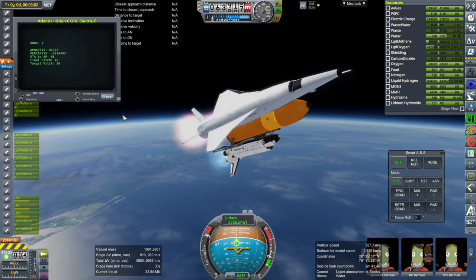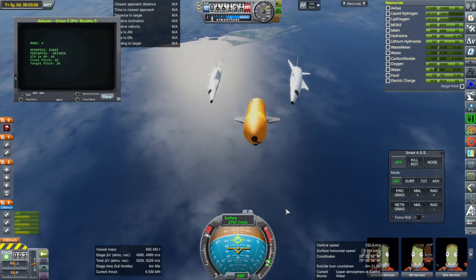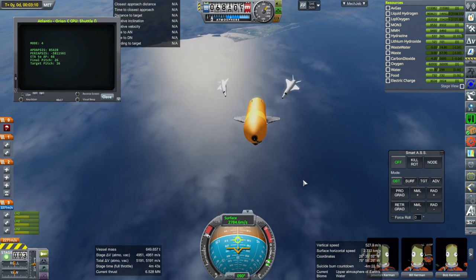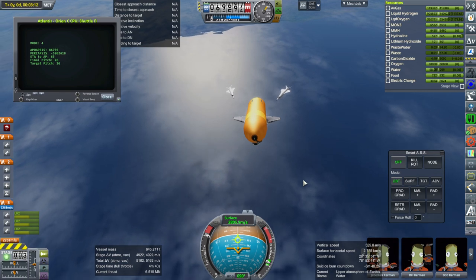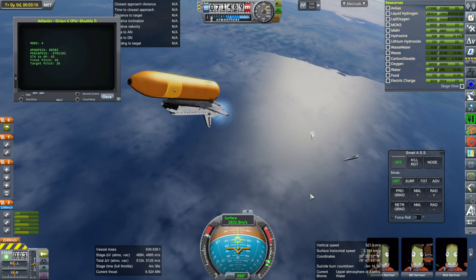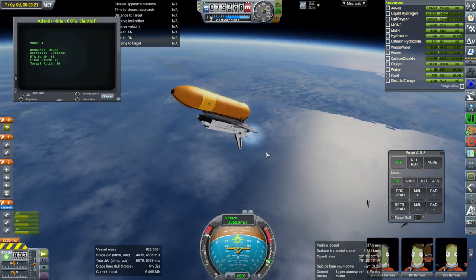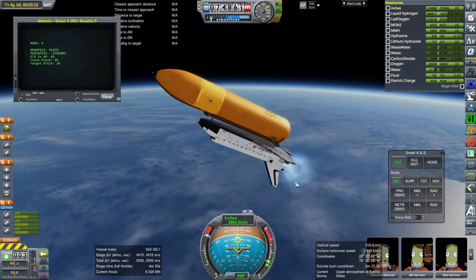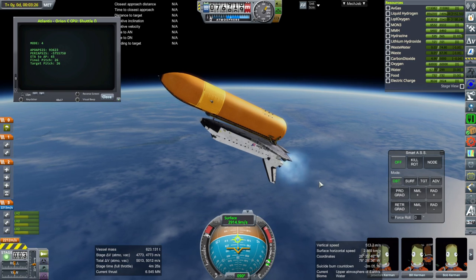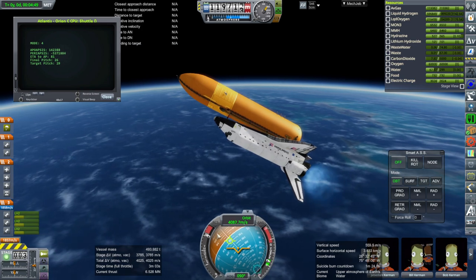Three minutes after launch — there we go. They're off cleanly this time. Without some control they'll eventually rip apart though — aerodynamics is aerodynamics. They have to be oriented properly when they hit the thicker parts of the atmosphere, but we'll take care of that later. For now we'll continue with this, since we haven't managed to bring this to orbit successfully yet. It's still going to be pretty tight here.